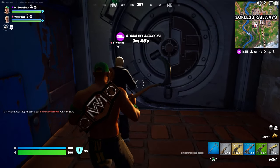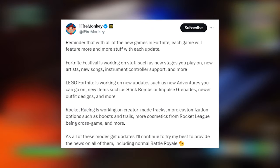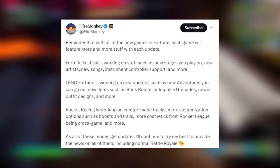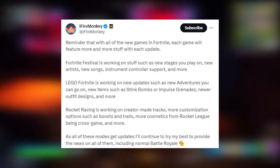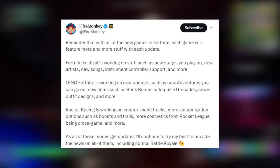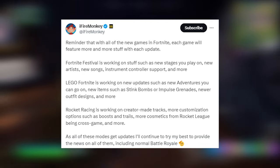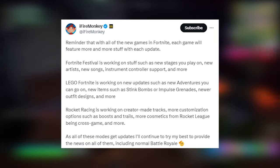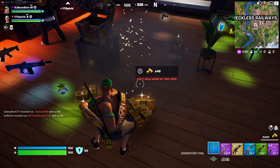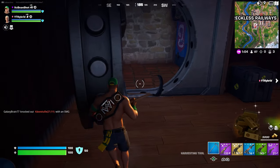A tweet from iFiremonkey reminds us that each new Fortnite game will get more content with each update. Fortnite Festival is working on new stages, artists, songs, and instrument controller support. Lego Fortnite is getting new adventures, items like stink bombs and impulse grenades, and new outfit designs. Rocket Racing is getting creator-made tracks, more customisation options like boosts and trails, and more cross-game Rocket League cosmetics. Follow iFiremonkey on Twitter for Fortnite news, and you can also follow me at foreverfortyt.